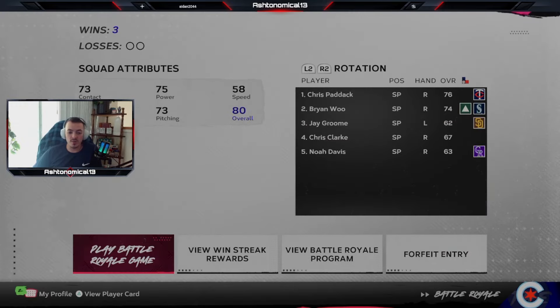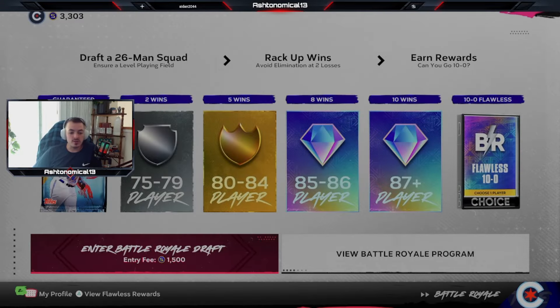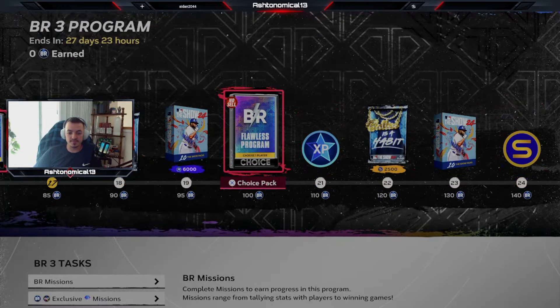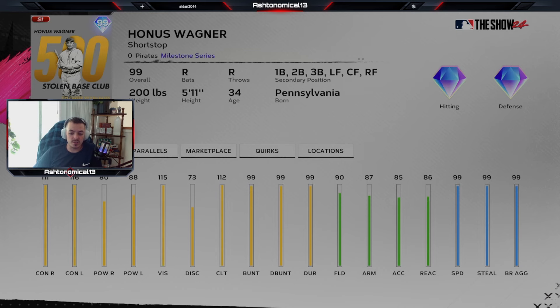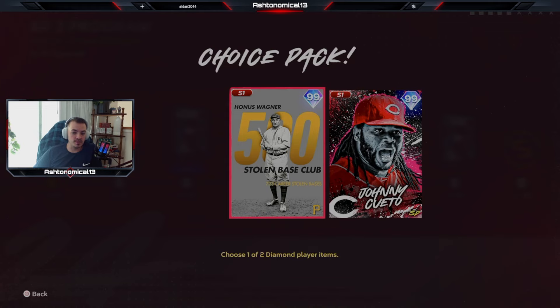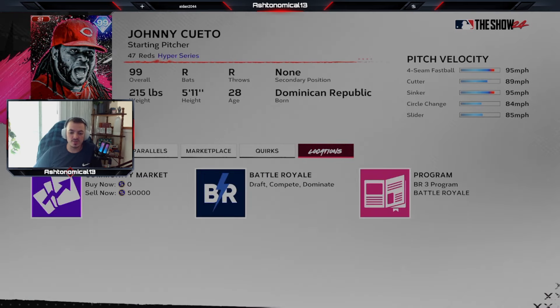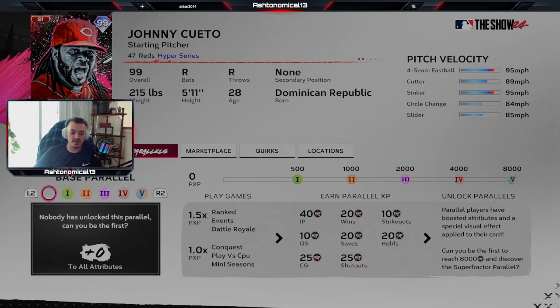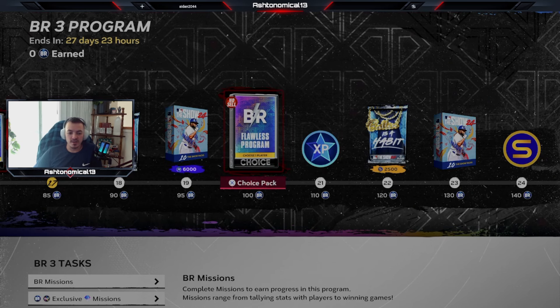Looking at the battle royale program — first look at the new BR cards. From the flawless pack, we have a 99 overall Honus Wagner: 99 speed, 99 steal, 99 bunt. Really, really good card — going to be one of the better shortstops in the game alongside Jimmy Rollins. You have 99 Johnny Cueto, who they said in the stream has outlier — but looking at the card, that doesn't appear to be the case.